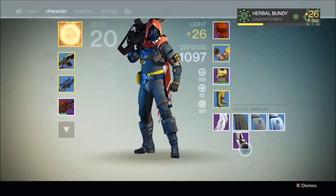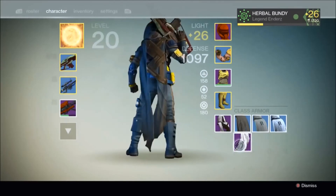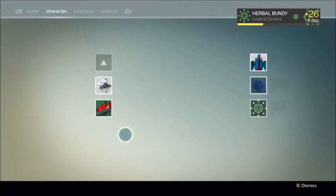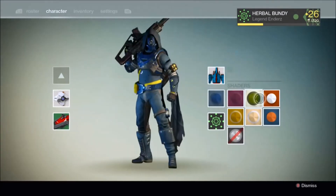There it is, pretty wicked. I'll just quickly show you my colours - they are purple, green and white. Camel green, which is pretty cool.